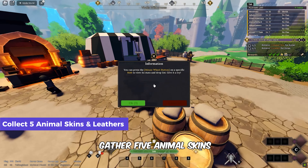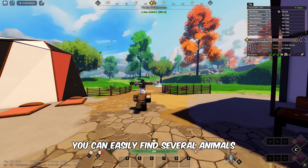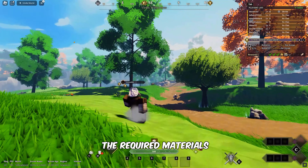Now, the next task is to gather 5 animal skins and the same number of leathers. You can easily find several animals such as dire wolves and alpha boars around this area. So let's go hunt them to collect the required materials.